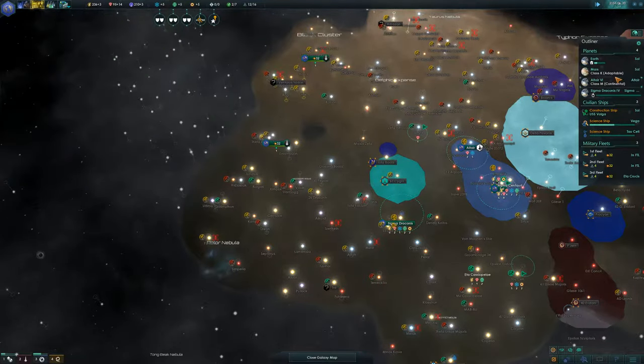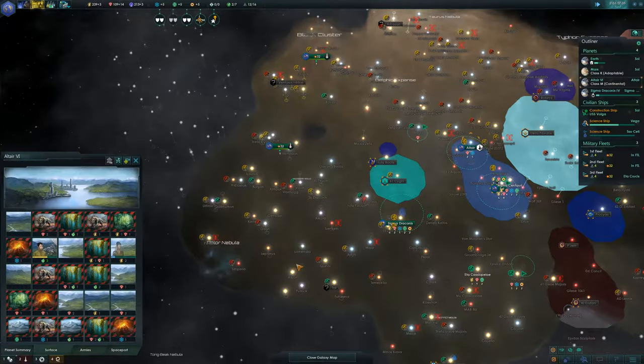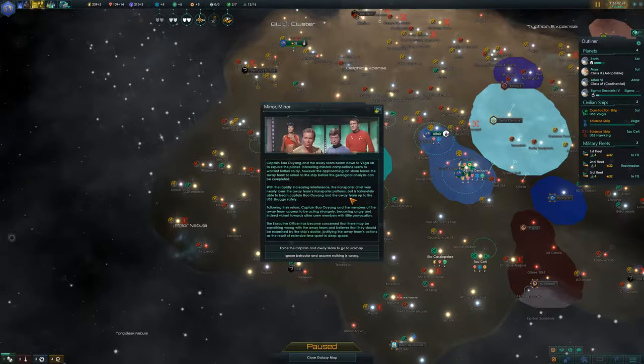Food consumption needs attention. We'll let these slums clear out, but everything else we're saving for colony ships.